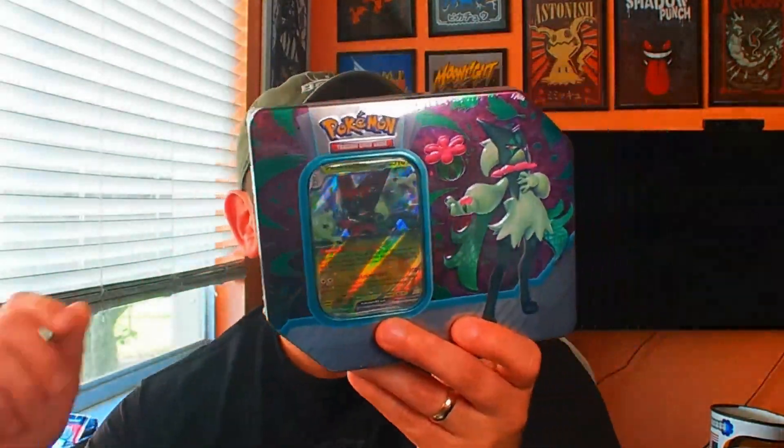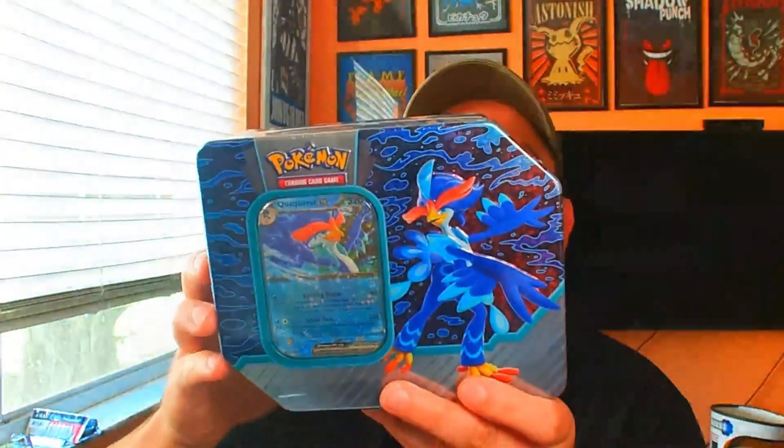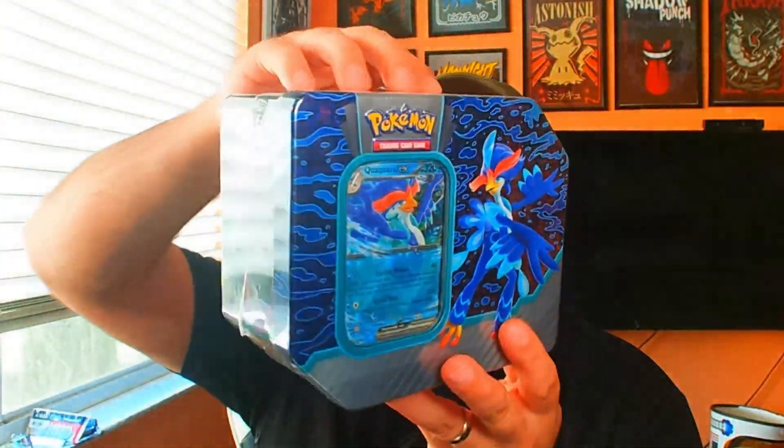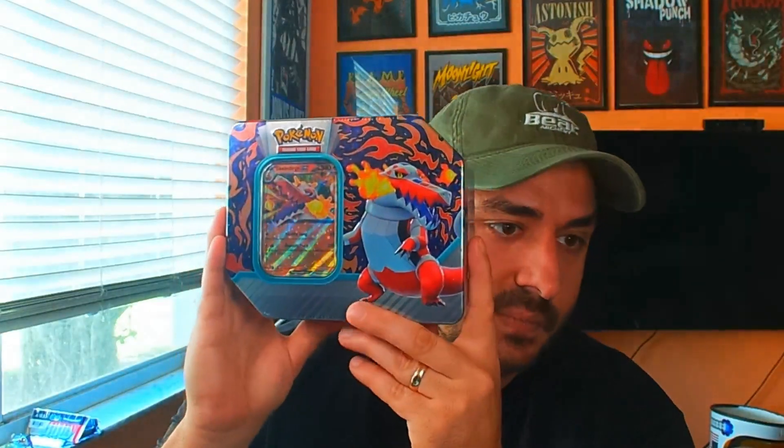Meowscarada EX tin — this is one foil promo card featuring Meowscarada EX, five Pokemon TCG booster packs, and a code card. We're also going to open up the Quaquaval tin — another Power of Evolution, another five packs. That's like 20 packs if you include the Arceus Tool Trainer Kit that I already opened.